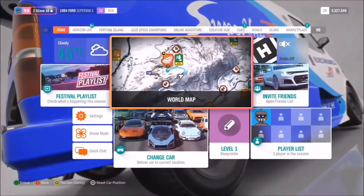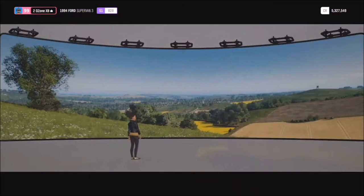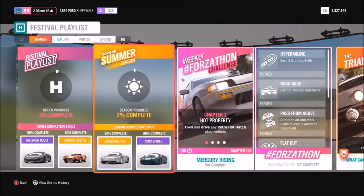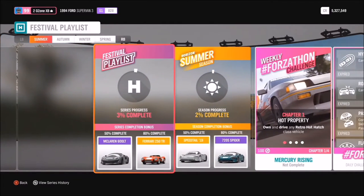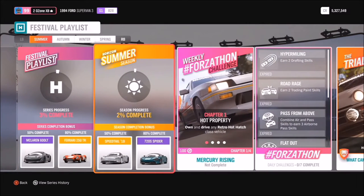Yes, let's do it! Arguably one of the biggest features of the game — I think the draw back in every single month is: what's the new playlist? That's right, this is what keeps people busy week after week. Top level prizes: the first ones to call out — we've got 50% for the whole playlist gets you the McLaren 600 LT, and 80% gets you the Ferrari 250 Testarossa.